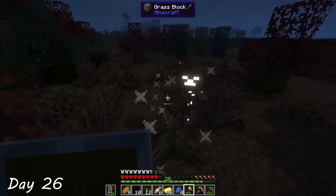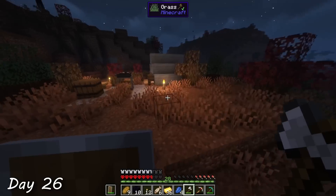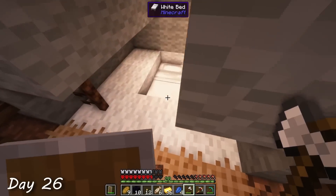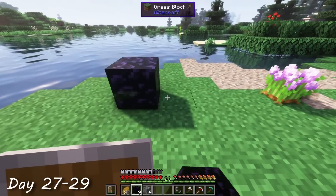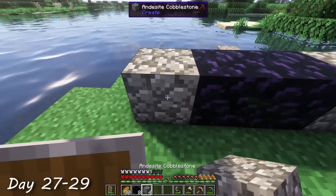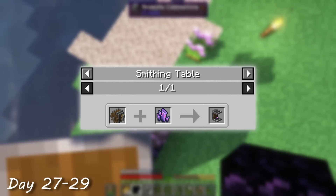But on the way home, I was attacked by a baby drowned on land, and later on by some phantoms. But by complete chance, I stumbled across a random tent with a bed in it — literally I could not have had better timing. While the Certus Quartz seeds were still growing, I wanted to keep progressing and decided to make a charger so I could convert plain Certus Quartz into charged Certus Quartz.